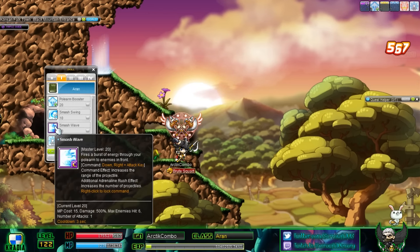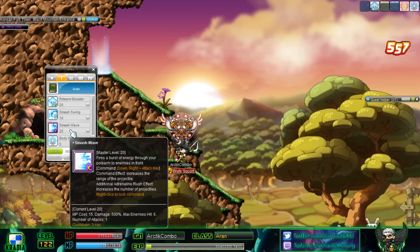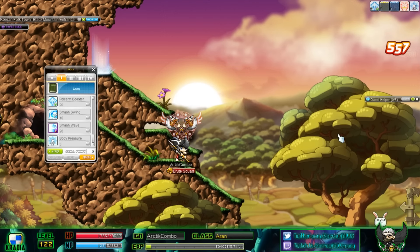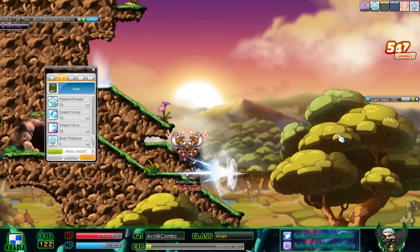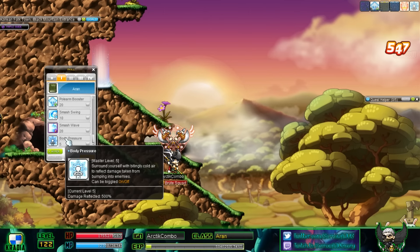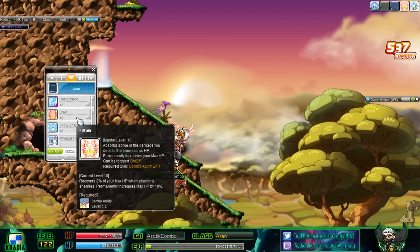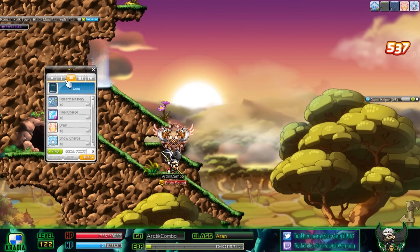You've got Smash Wave — you can see the command for it right there in the orange: down, right, attack key. And then you have Body Pressure, which is an on/off skill. It reflects damage back to mobs that hit or attack you, so it's a pretty good skill — something I've always loved about the Aran class.